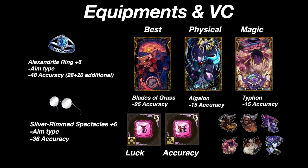These are some items you will need to build an accurate team. The best accuracy equipment: the Alexandrite Ring +6, aim type — it has a total of 48 accuracy, 28 from stat and 20 more from additional ability. The second item: Silver Rim Spectacles +6, also the aim type, with 36 accuracy. The best general accuracy VCs for the party are Blades of Grass at 25, iGuyon at 15, and Typhon also at 15. To maximize the hit chance of a unit, the best trust stone sets would be luck and accuracy.